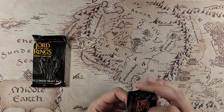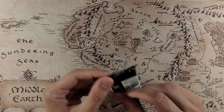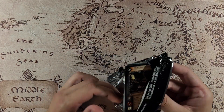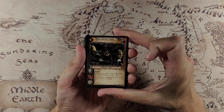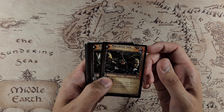I'm just going to set these off to the side and we'll go ahead and start with our Fellowship draft pack. Again, this is going to be a semi-randomized chunk of Fellowship and a semi-randomized chunk of Shadow. This is the same one we had last time, which started with Moria Archer Troops, so hopefully we get something different.